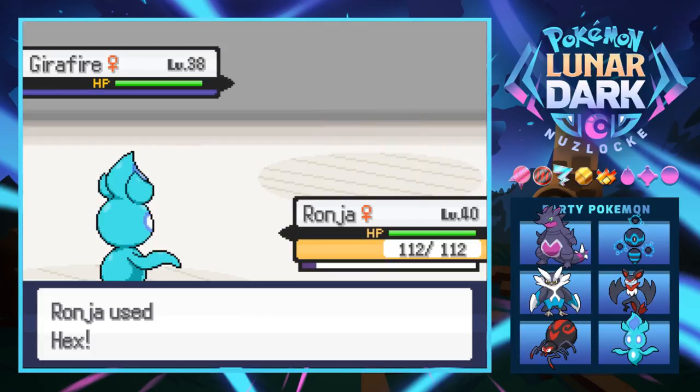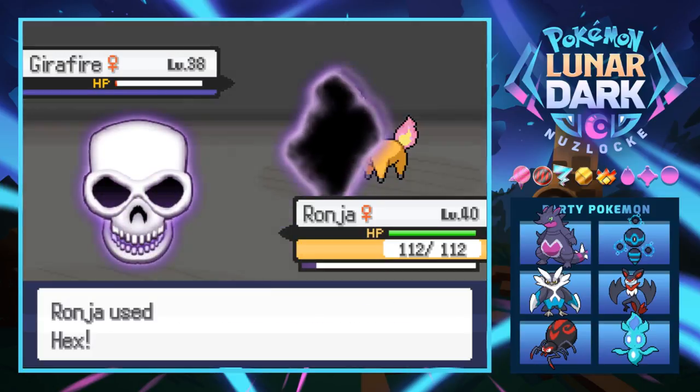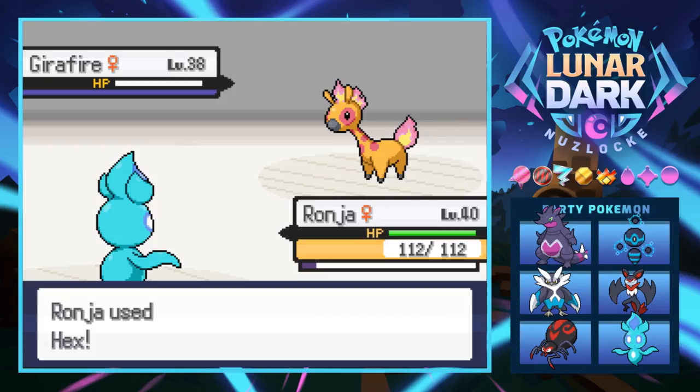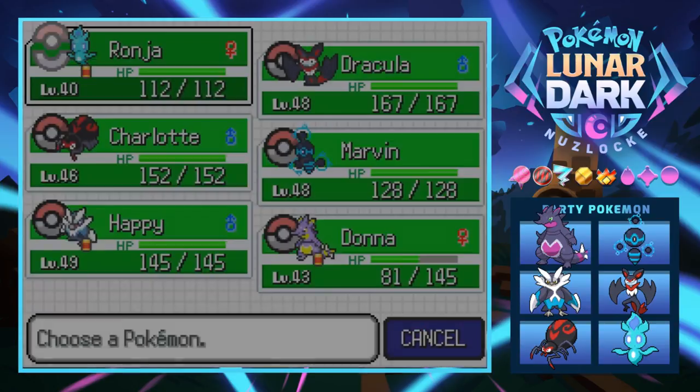We go for a Hex to see how much damage it does - almost knocks it right out. Now it uses Agility to boost speed. Speedy giraffe boy - this thing better evolve. Jerafire has potential; I'm a little biased because I just like giraffes. One more Hex takes care of it.